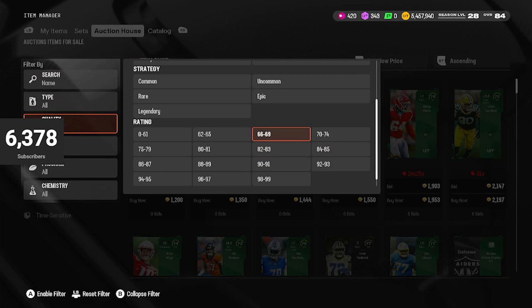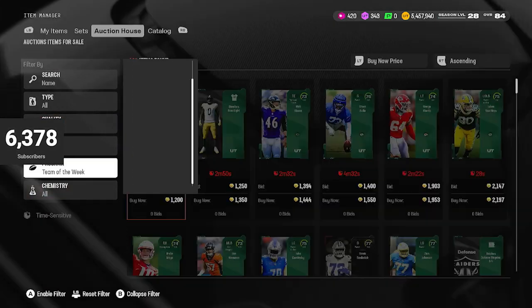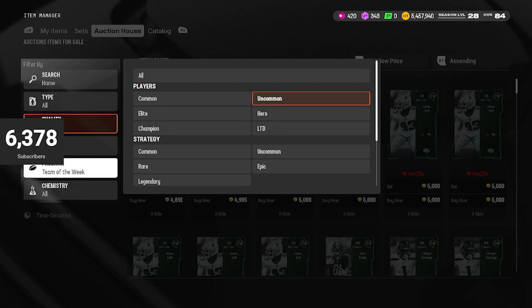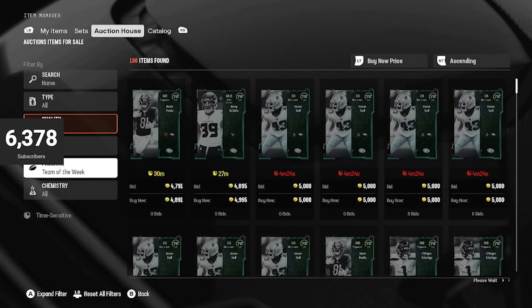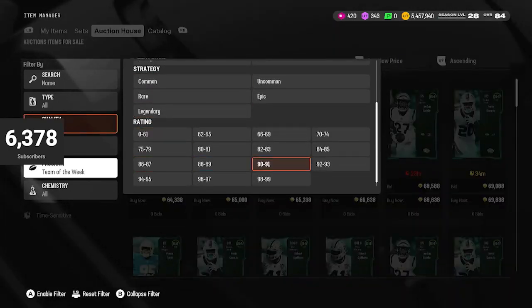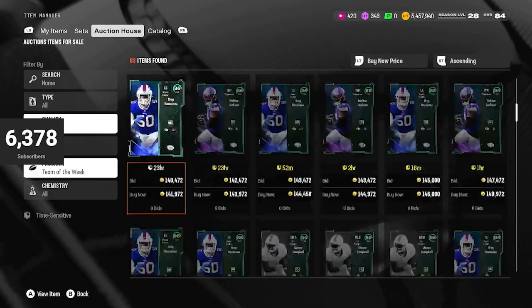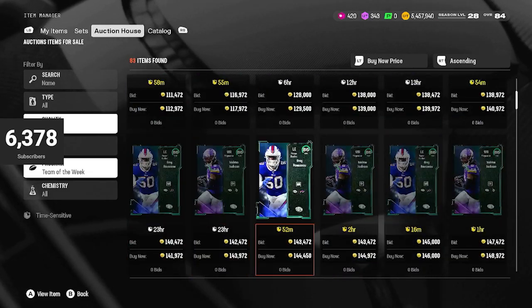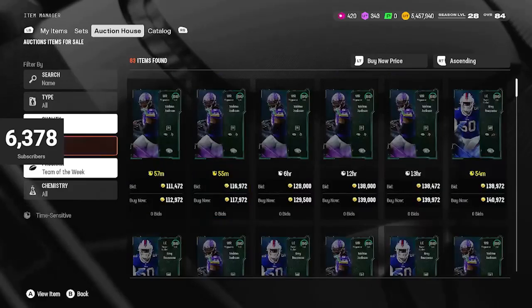First thing we're looking at — sets are the most important thing about Team of the Week because we don't have packs. That makes everything really expensive and makes sets harder to make, but they're selling for way, way more. 84s are basically 70K, 86s and 87s are probably 115, 140, and so on. So sets are going to be the move today.